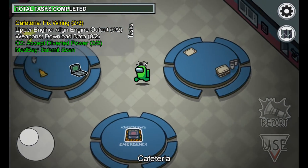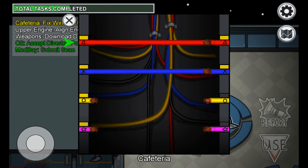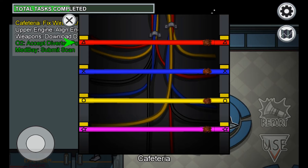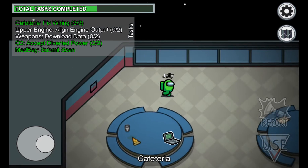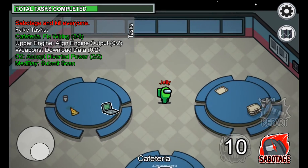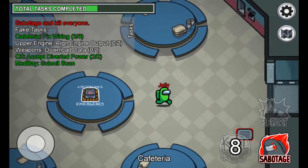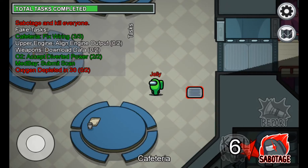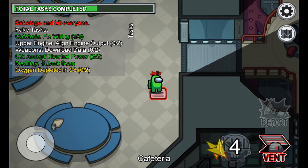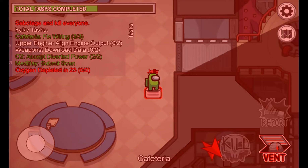Okay guys, hopefully this time it'll work - showing you guys how to vent as a crewmate. All right, so first you have to find an imposter and then sabotage - and then you want to stand above them until one second goes of oxygen depleting.